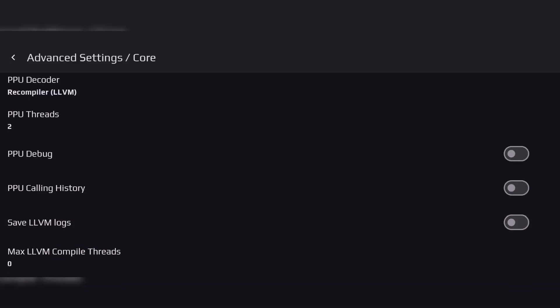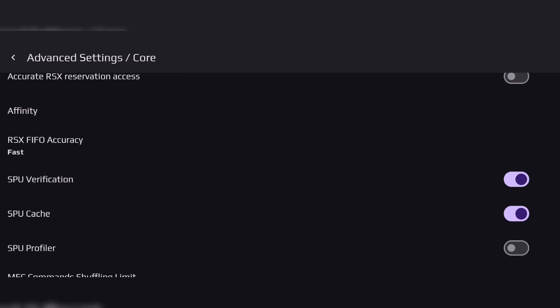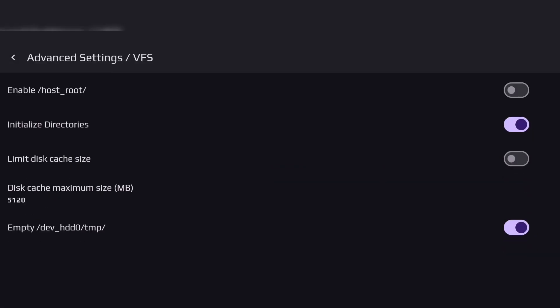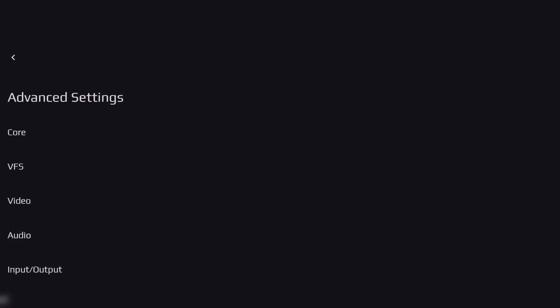Settings: Show all range options. Vpad: Implemented sticks with pressed L3/R3. Vpad: Tweak floating stick dead area. Fix installation on Android 12.